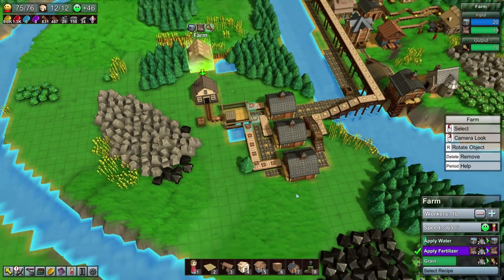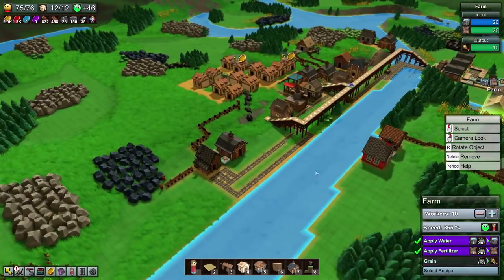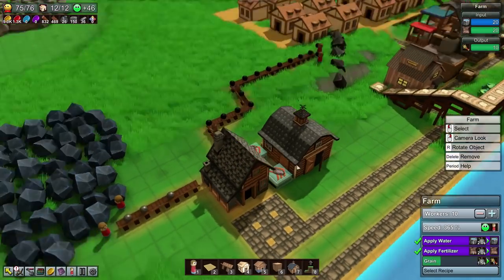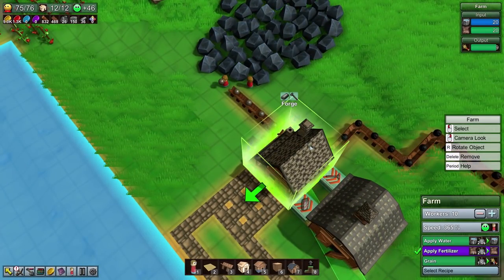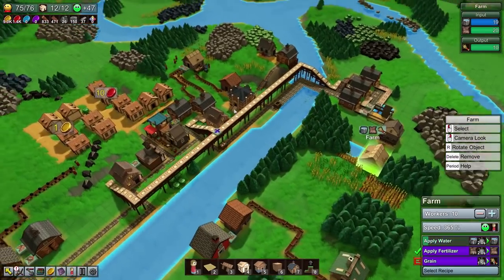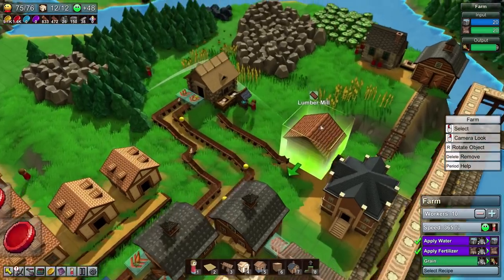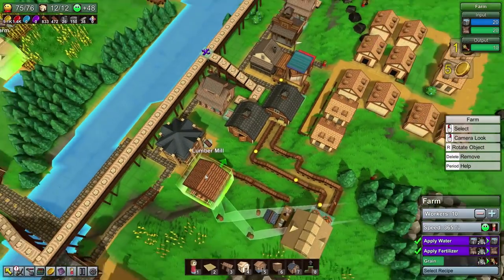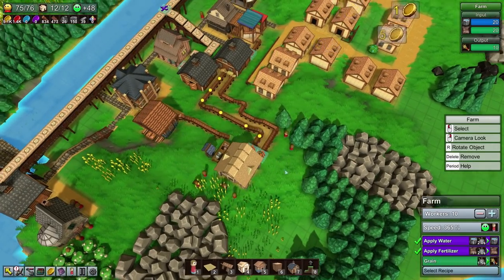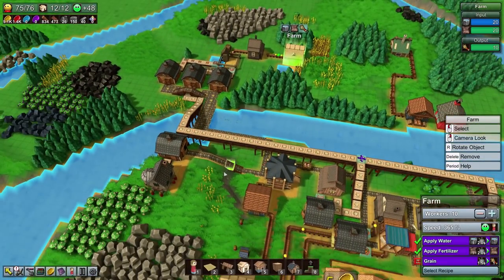Hello everyone and welcome back to Factory Town, where in the last episode we managed to set up quite a lot of production. We are now producing clothes, as well as some of the forged materials, namely the iron plate and nails. We have a reasonable economy of red coins at the moment, and we're just waiting on a little bit more room before we can set up a forester to hook up to our lumber mill. I may move them elsewhere.